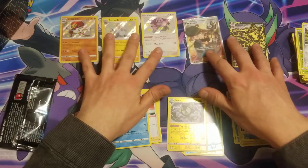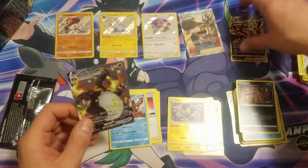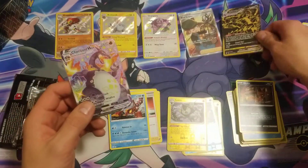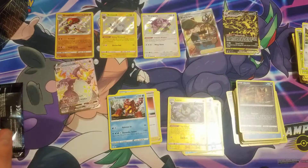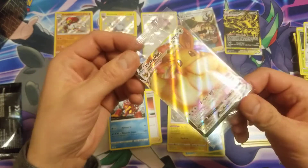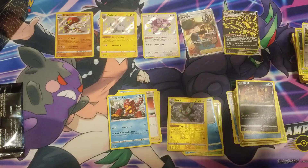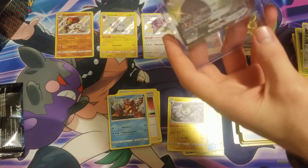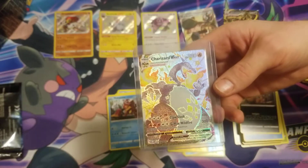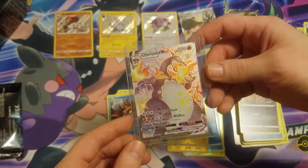Beyond that guys, like, comment, subscribe — all the fun stuff. We got that boy second pull, super excited! Let's look at that Eternatus VMAX one more time. Like, comment, subscribe down below. We're gonna give away that ETB V-Max when we hit a thousand subscribers, or maybe some more fun stuff too, so stick around for giveaways. Laugh at my pain because for whatever reason I couldn't get that Charizard in the semi-rigid, so it's just gonna go in this little plastic sleeve for right now — there he is, boom, baby!